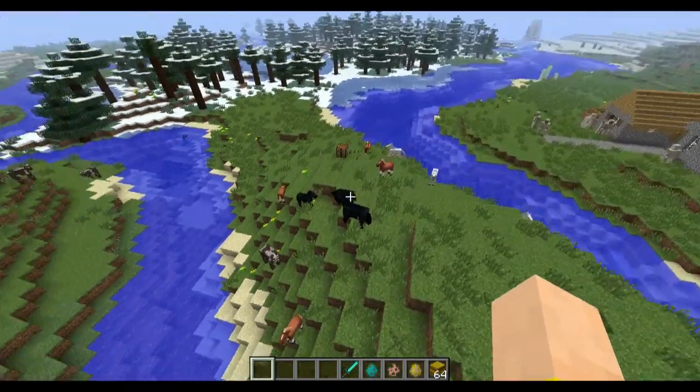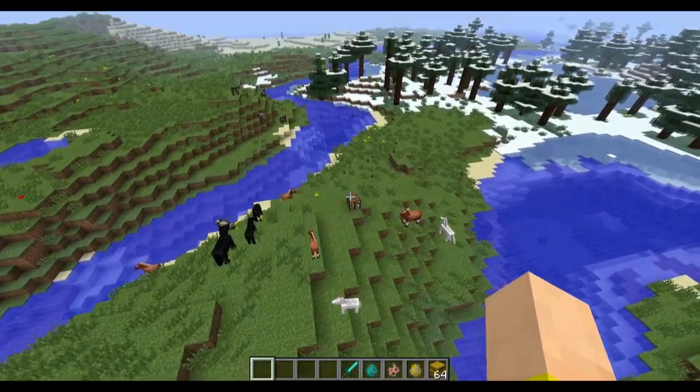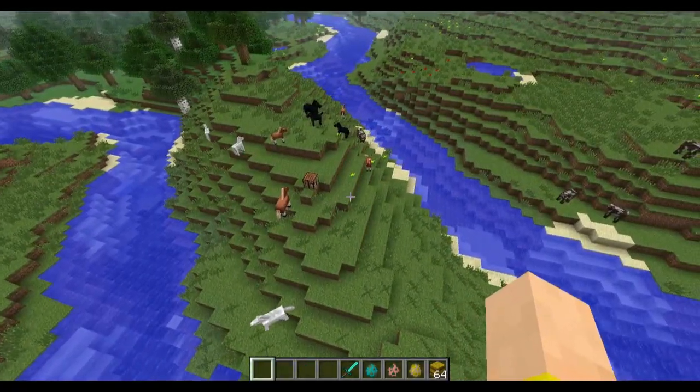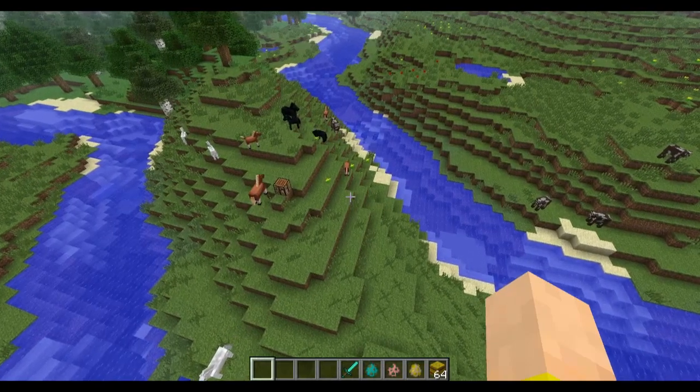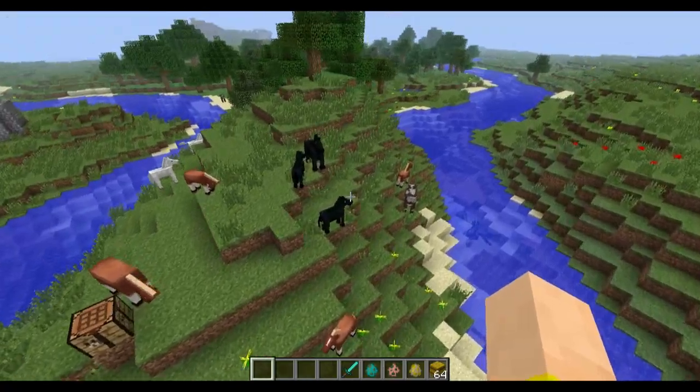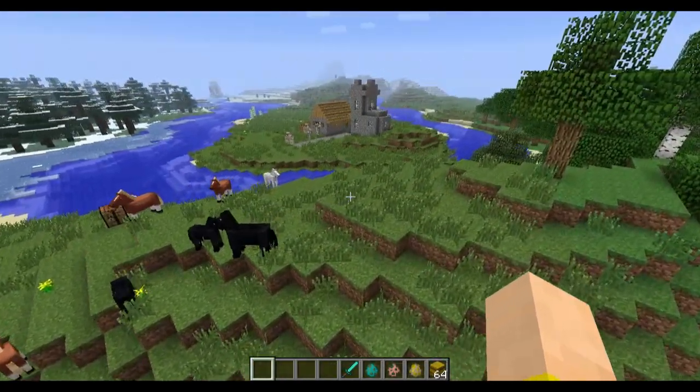Another fix that was preventing people from using older maps in 1.6 is that nether fortresses wouldn't spawn enemies like blazes and wither skeletons if it was an old map. But now that has been fixed, so you can still use your old maps in 1.6 and don't have to worry about that.